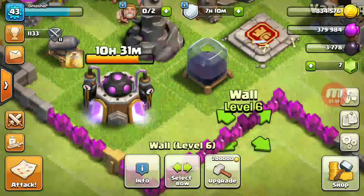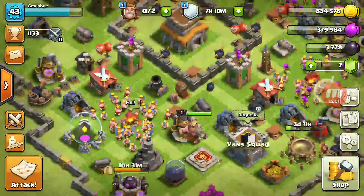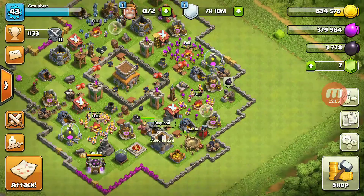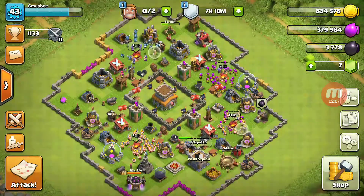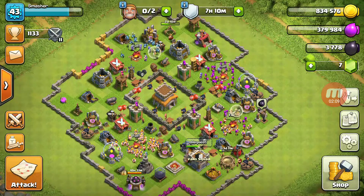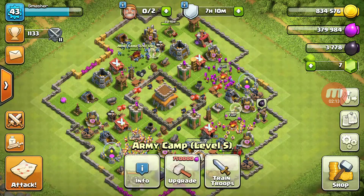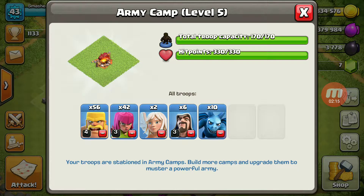We have almost 10 hours left until our heal spell is done, and our dark elixir drill is not full yet. The healer event is done. Healers used to cost $500, now they cost $5,000. So this is the army that I have been preparing for a little while.